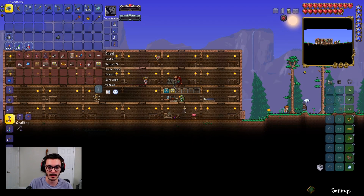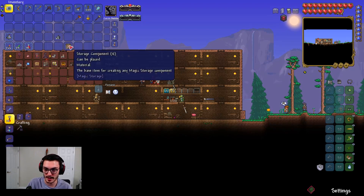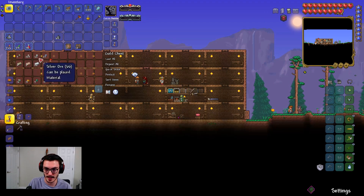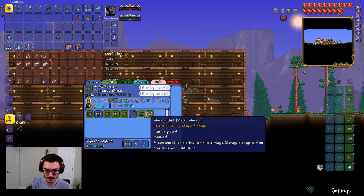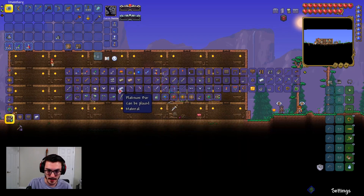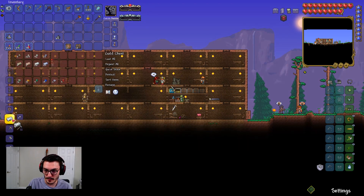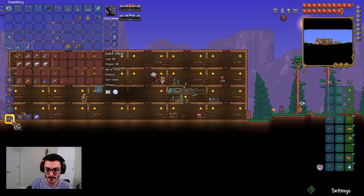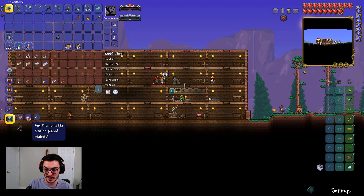First order of business is grabbing our storage components. I need chests — I have those — and silver. Storage units need 10 silver bars each, so we need 100 silver total. Oh, we have exactly 100 silver! Let's go ahead and make that, and we'll craft all 10 storage units: 1, 2, 3, 4, 5, 6, 7, 8, 9, 10.